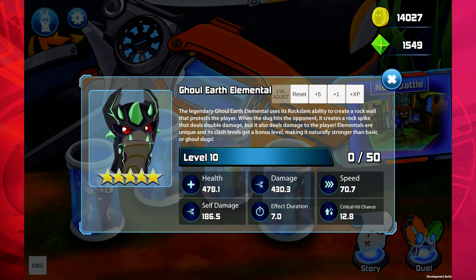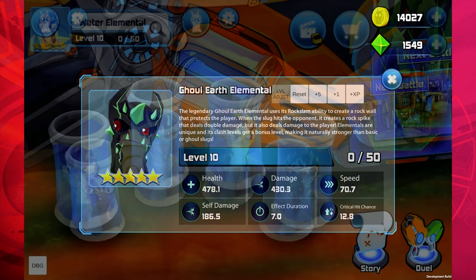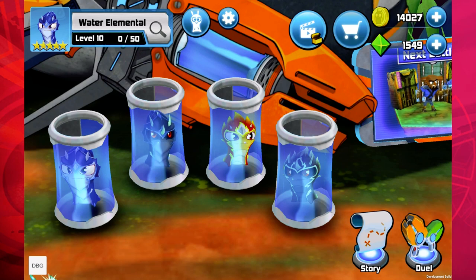It's kind of a give and take. Most of the ghoul elementals in the game are balanced — they do more damage and they're faster to charge, but they deal damage to the player. Last but not least, we have the water elemental, the ghoul water elemental, the fire elemental, and the ghoul fire elemental.